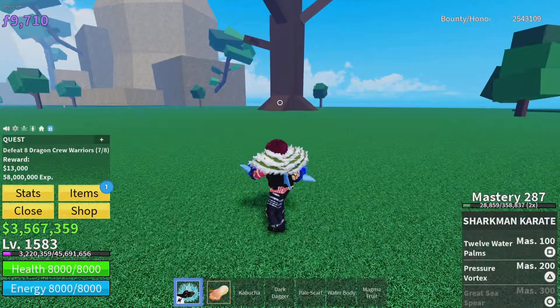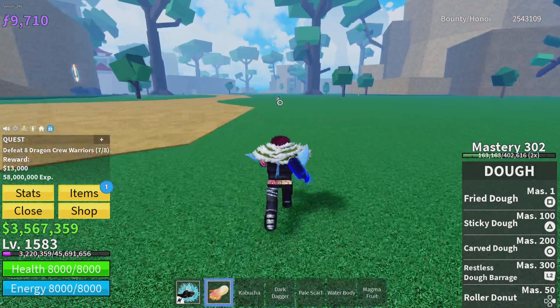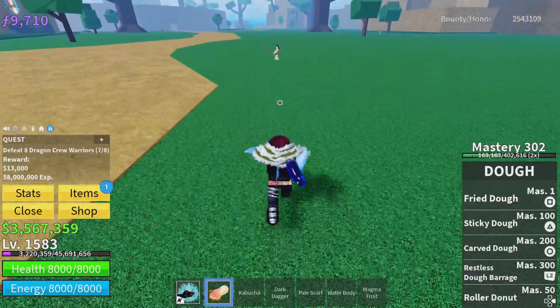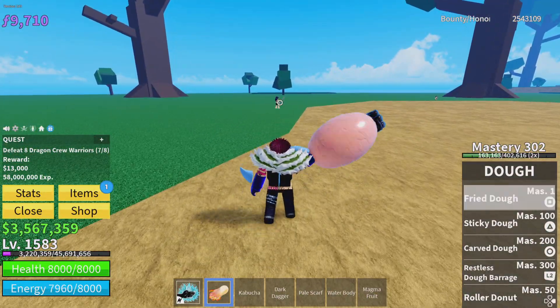Here is all of the Dough Fruit's moves in Blox Fruits. This is unawakened because I don't have awakened. Your first ability is Square Z — Fried Dough.